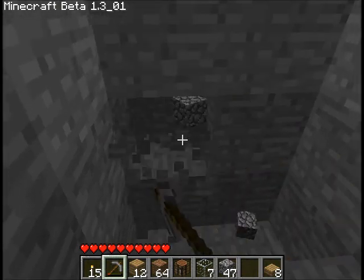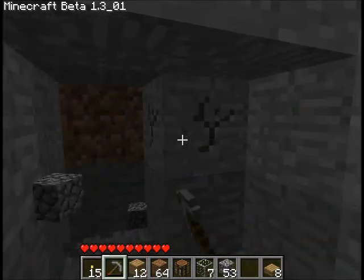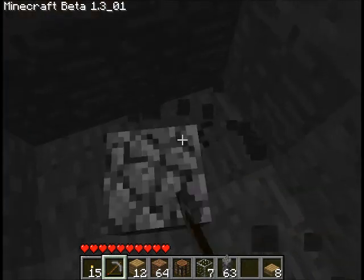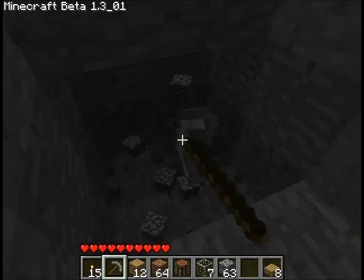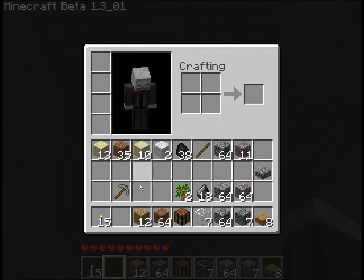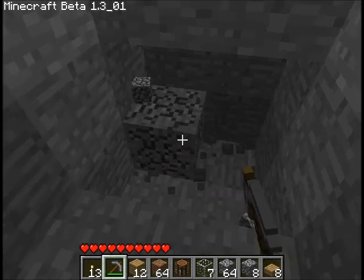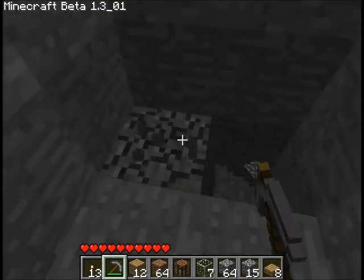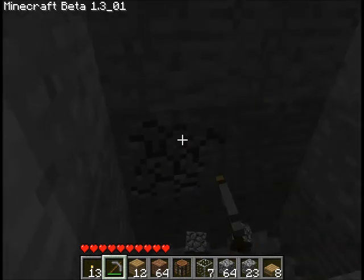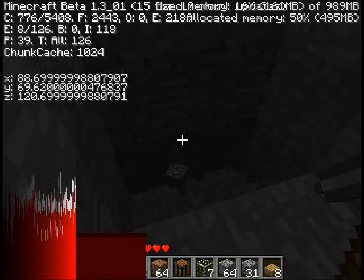We need to dig down to at least about layer 55 — I think 55 would be good. Oh, my pickaxe breaks just about this block. There we go, it broke — what a surprise. I'm getting a lot of cobblestone digging out all of this stone. Layer 69.